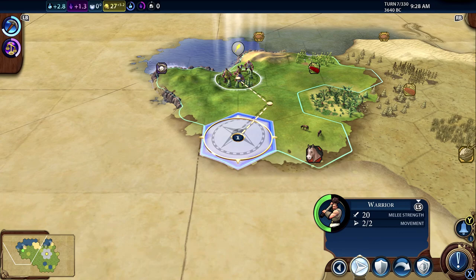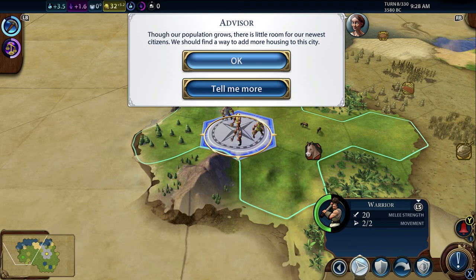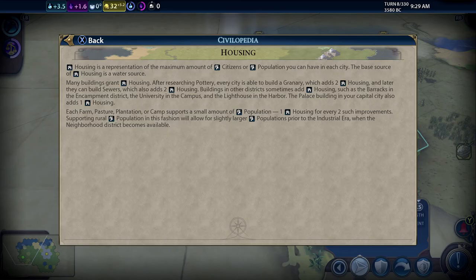Our city continues to prosper - as our population grows, there's little room for our newest citizens and we should find a way to add more housing. If you want to find out about anything the advisor talks about, you can hit 'tell me more'. It says housing is a representation of the maximum amount of citizens you can have in each city. The basic source of housing is a water source. After researching pottery, every city can build a granary which adds two housing, and later sewers which also adds two housing.